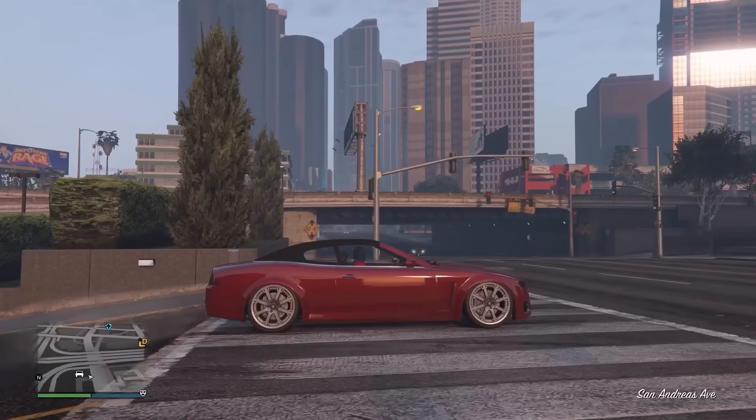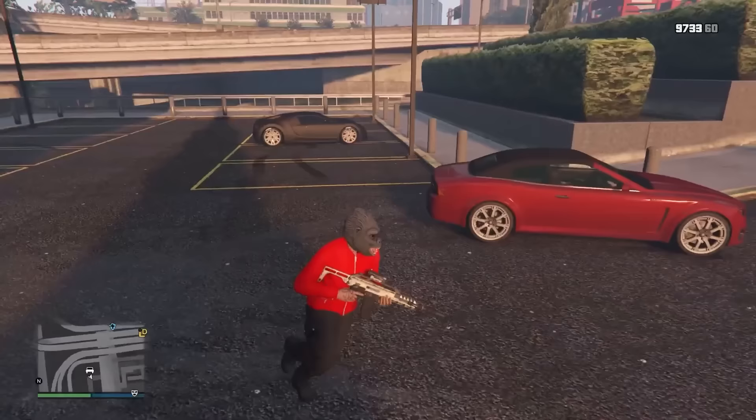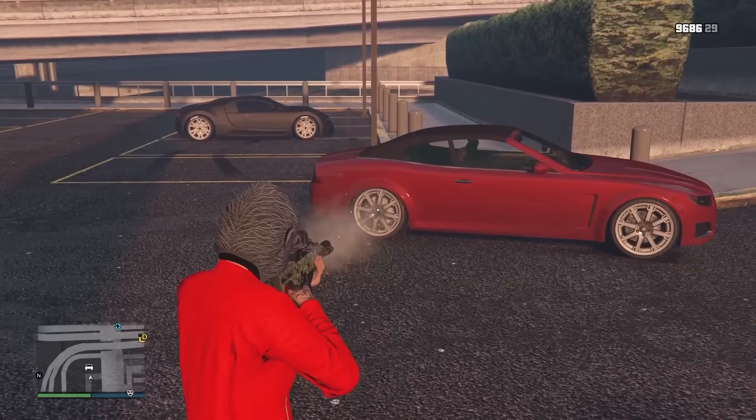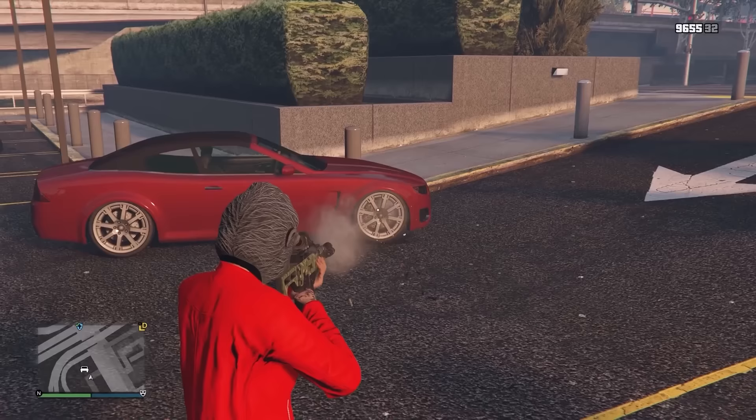Now I'll show you how to lower any vehicle suspension without paying any money. Just get any car that you want to lower the suspension on. Pull your gun out and just shoot the center of the wheel hub — don't actually shoot the tires, you're not trying to pop them. If you just shoot the center of the wheel, the actual car is going to lower closer to the ground. Do this on all four wheels and you've basically slammed your car. It still works completely normal, it's just got way, way lower suspension.